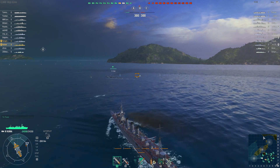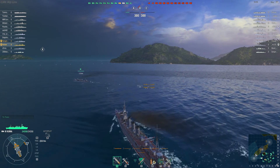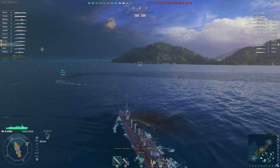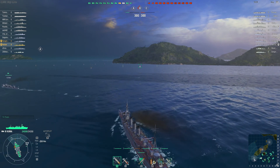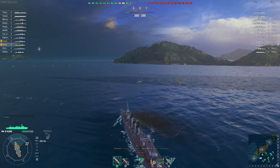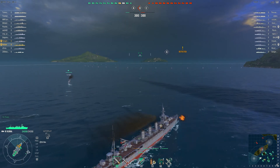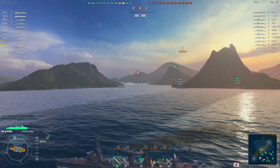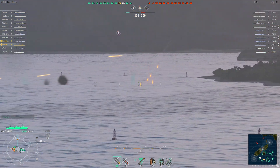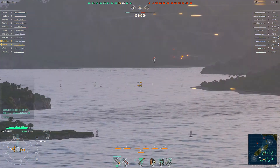On this map I've decided to go for point A. I am platooned with another cruiser and he is coming to help out over here. There is a friendly destroyer who is hopefully spotting something for me and I'm taking a few shots here in the middle. This point is already contested — we have two cruisers going for it.